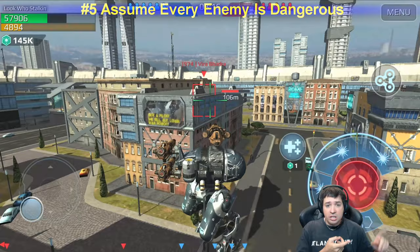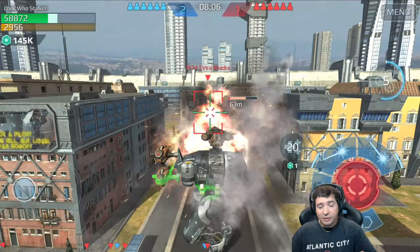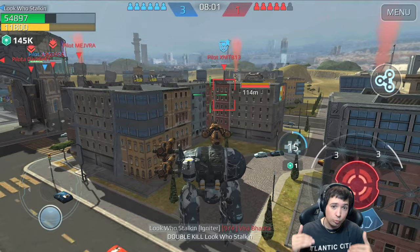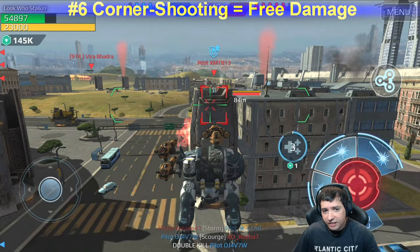Tip five: assume every enemy is dangerous. Assume they're all max level and very skilled players. This way you're more likely to be surprised the other way around. Don't let them surprise you with how good they are — that means you've already judged them as weaker than they are. Assume the worst, and let yourself be pleasantly surprised if they're not that strong, because that you can handle.